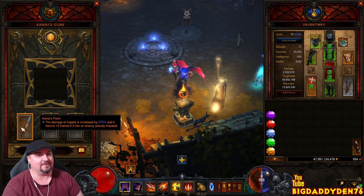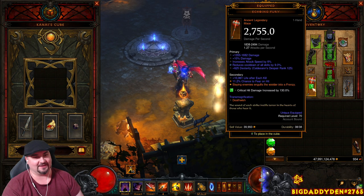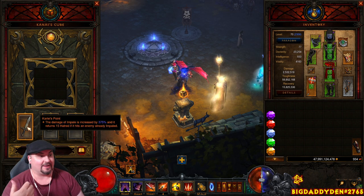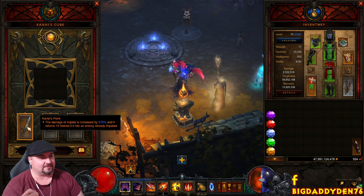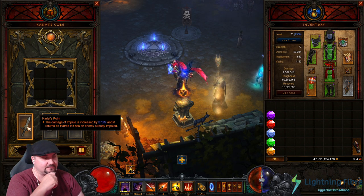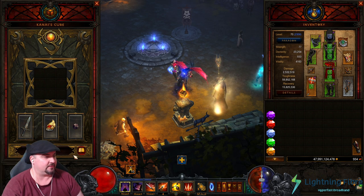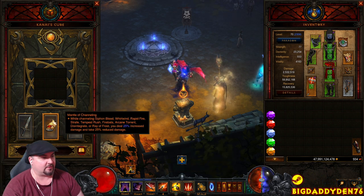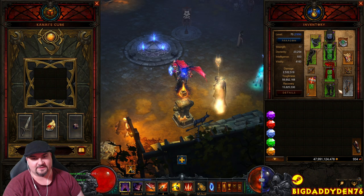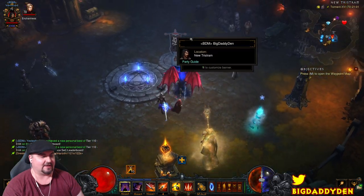In the Kanai's Cube: Caladriel's Point - one of the best things about this build is you don't need to find a good one, just use Echoing Fury main hand which you can get super easy and quickly, then cube Caladriel's Point for 375% increased damage to Impale, which is great. It also returns 15 Hatred if the enemy is Impaled - so make sure you're in a GR where you're hitting monsters at least twice to keep your Hatred full. Also using Obsidian Ring for the Strafe shoulders proc - 25% increased damage and damage reduction - and Ring of Royal Grandeur to achieve six-piece Shadow's Mantle and three-piece Captain Crimson's.